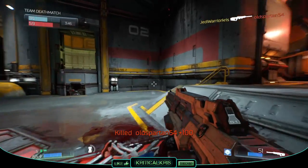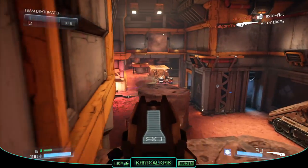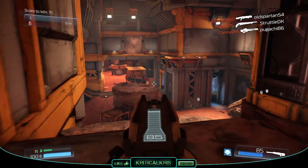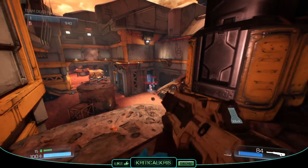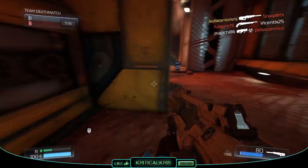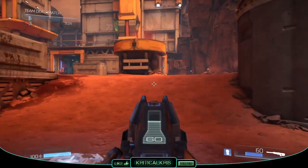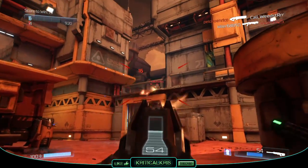This is where the burst rifle's weapon mod comes into play. Activating the weapon mod switches the rifle into a semi-automatic single shot mode. This also zooms your sights in slightly, giving you a more accurate reading on targets in the distance, making the weapon better suited for longer range battles too. The semi-auto mode also has a different damage output from the burst, dealing slightly more per round — a body shot taking away 16 health, and a headshot taking away 24.